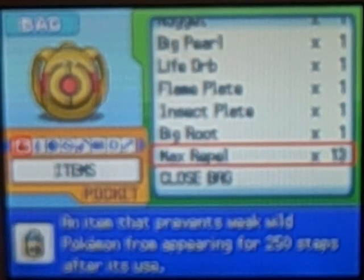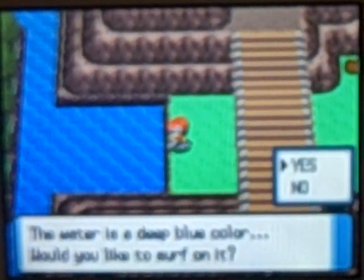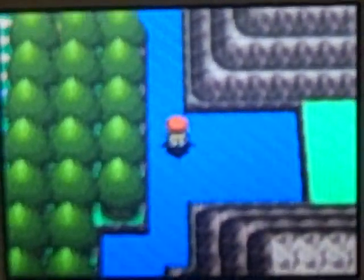I just used a Max Repel and now I'm going to ride up here. In here you don't have to go so far through the water so it's quicker. Just go this way and you'll reach Fugo Ironworks.